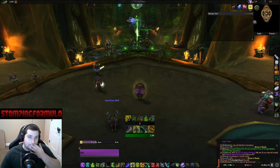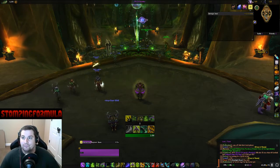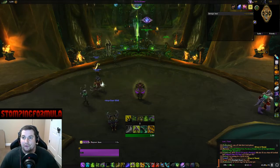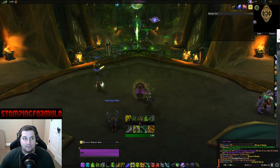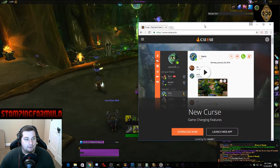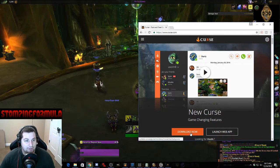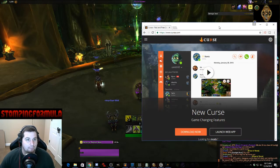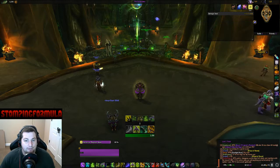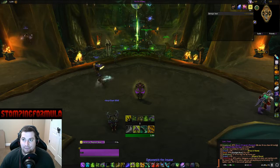So the first thing you're going to want to do is get Curse Client if you don't already have it. Go to www.curse.com, hit download now, and it's going to download the program. Once you download it you'll get a prompt asking if you want to run it and put an icon on your desktop.